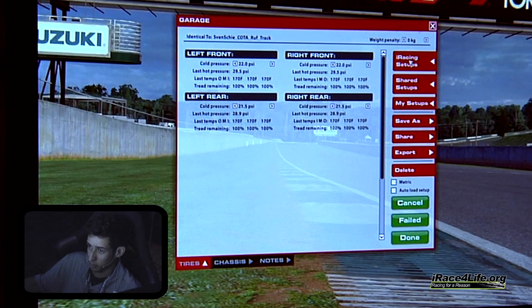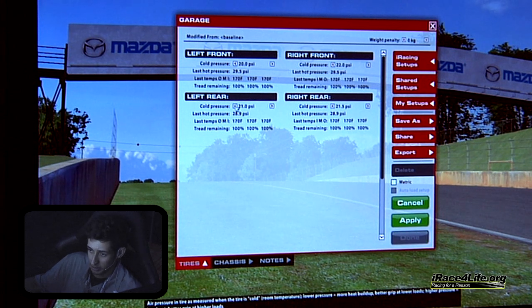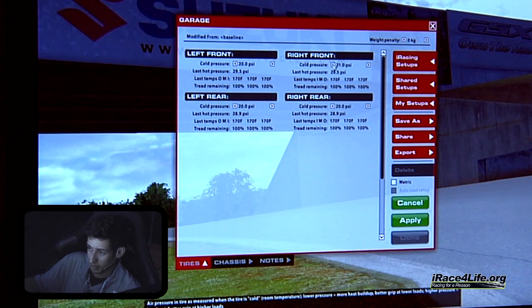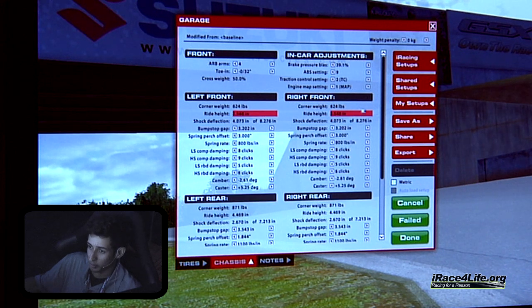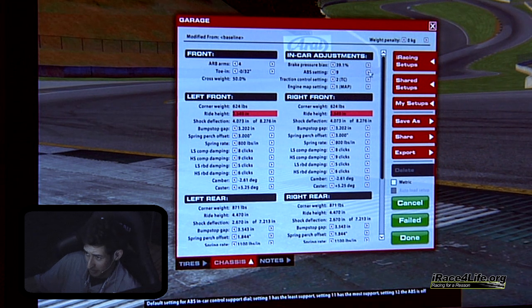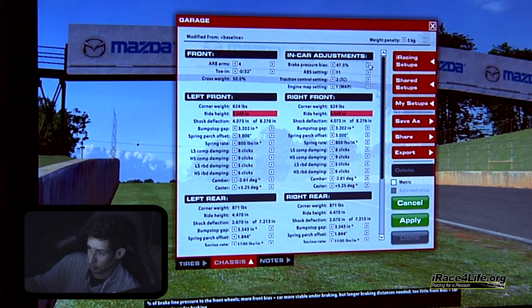Rough track setup: tire pressures again start at 20 PSI round. Some people like to run a little bit higher in the front than the rear — at a faster track, if I'm trying to get a little bit more stability, sometimes I'll run a little bit higher in the front. ABS at 11 is my preference — but definitely try it yourself. Running at 11, I'll run pretty much the same brake bias around 48. This car has a much different spring split than the other cars. Default is pretty good around 800 front and 1,100; if the track isn't super bumpy, I'll run 800 and 1,200. At Road Atlanta, 1,100 in the rear — a little bit softer — can't hurt.